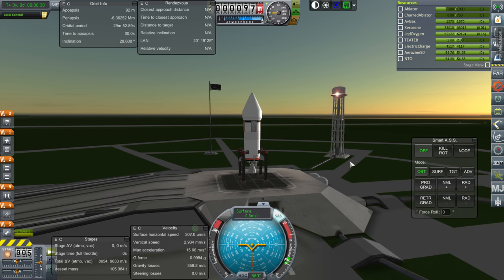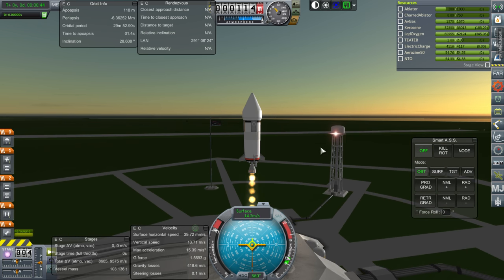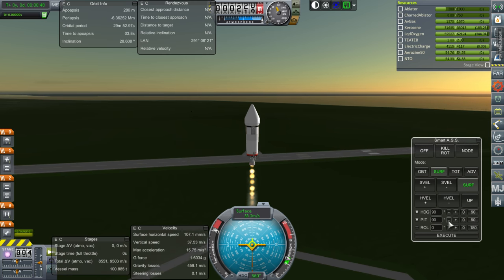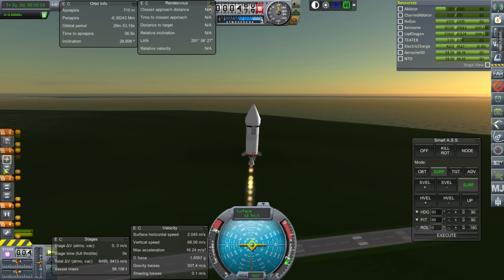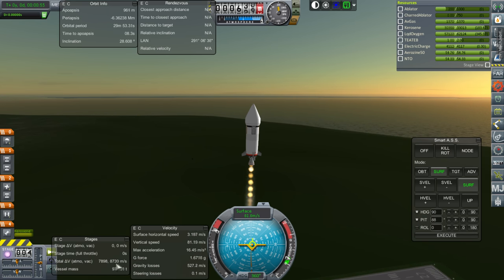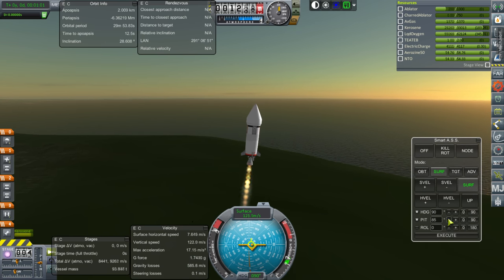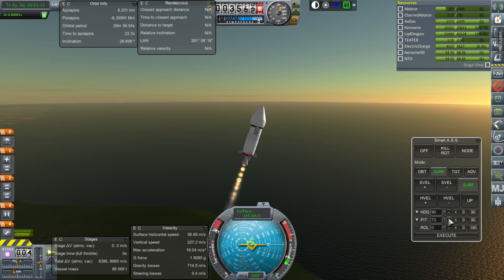Here we go. Ignition and launch. Don't trust the Delta-V readout down there, though we are a little bit lighter than the version you saw in the VAB. There's a staging curiosity — now it says 8,700. So there's a bit of a question mark as to the actual Delta-V of this.